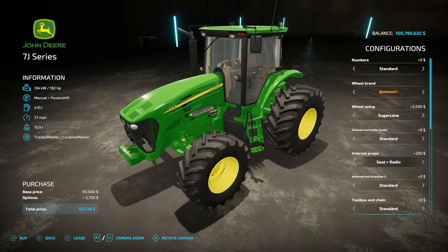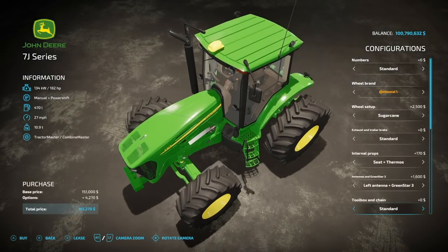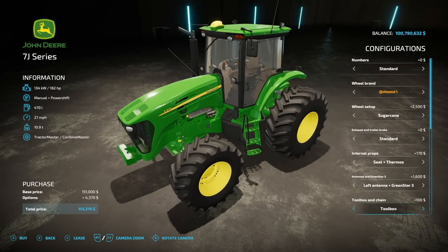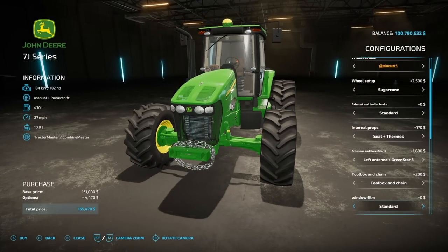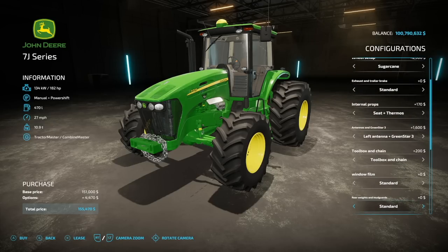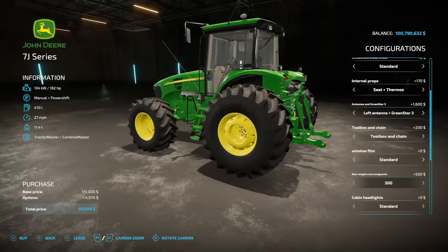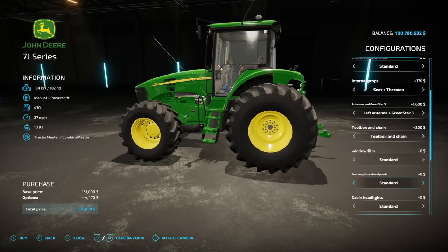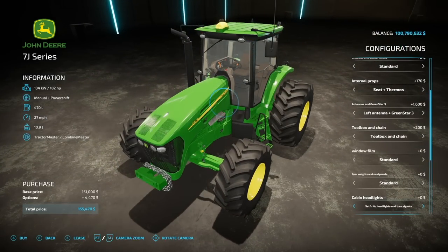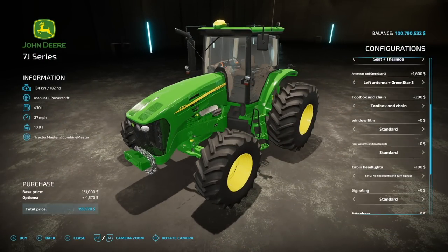Internal props include a seat and a radio — Thermos C Plus radio in different versions. As far as antennas and Green Star: left antenna, right antenna, or both, plus Green Star 3 and Green Star 3000. There's a toolbox and a chain around the front that can't be used but looks cool. Window film in standard and designs one through three. Rear weights, butt guards, a 500kg weight for the back, front fender, cabin lights, headlights, and multiple beacon options including left, right, both, and American traffic warnings.